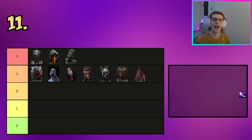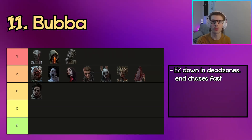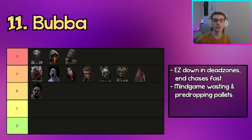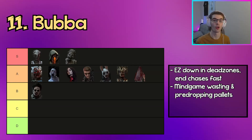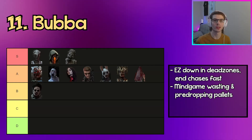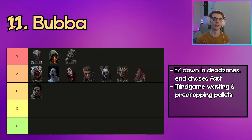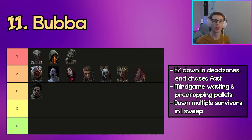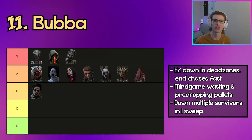Moving on to B tier, the first killer is Bubba. With Bubba's chainsaw you can down survivors very easily and quickly in dead zones, ending chases fast between loops. He can also mind-game and force survivors to pre-drop pallets, which is very punishing late game when there are no more loose pallets left. Be careful on pallets — you can still get stunned mid-sweep. A small tip: pretend to go in, back up, then go right back in and chainsaw the pallet quickly. You can also down multiple survivors in one chainsaw sweep.